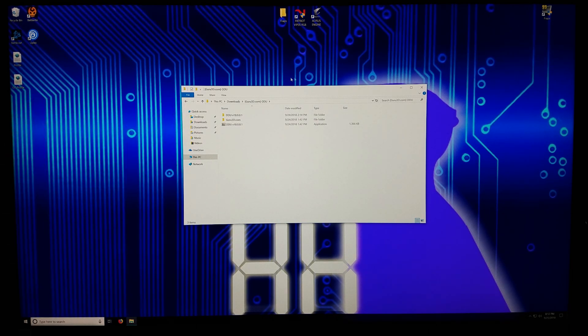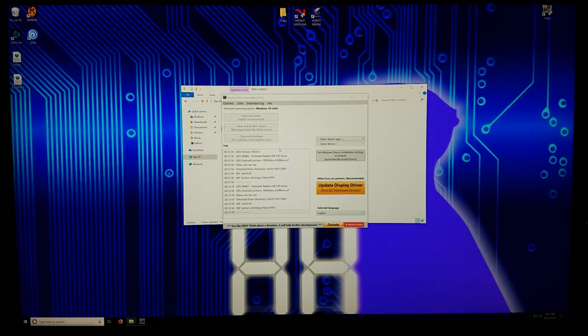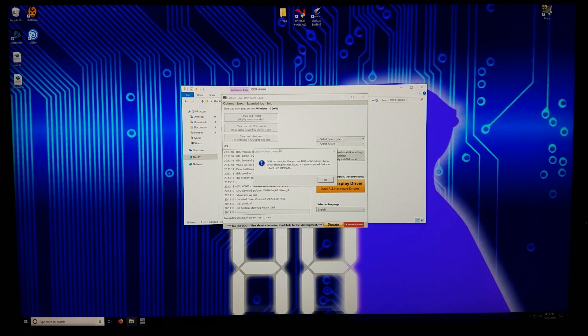When you download the file and extract it out of the folder, you're going to get this little application file. When you run this application — this is just a 7-zip file — all it's going to do is extract this folder, which is the actual display driver uninstaller. You can run this as an administrator if you want to be extra safe. If you really want to be super safe, you're going to see this error pop-up that says DDU has detected that you are not in safe mode. For better cleanup without issues, it is recommended that you reboot into safe mode.